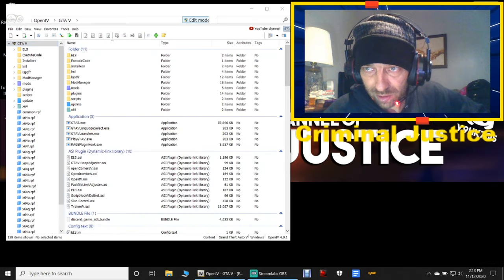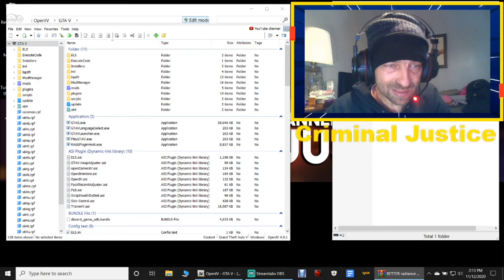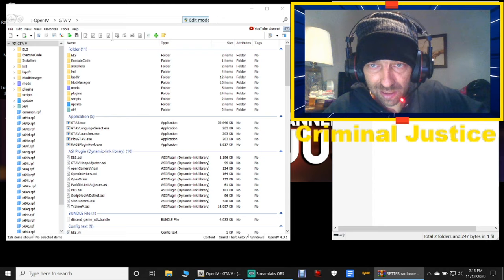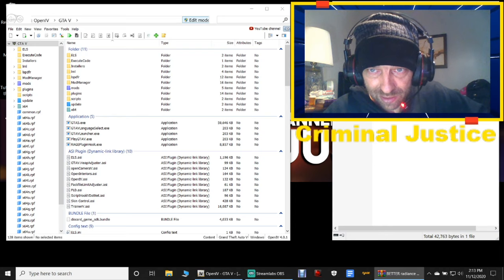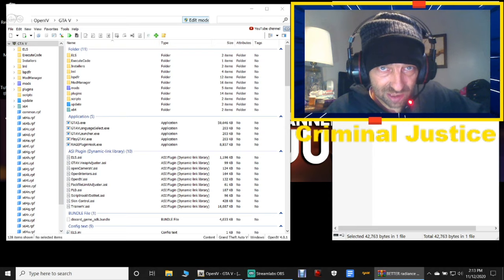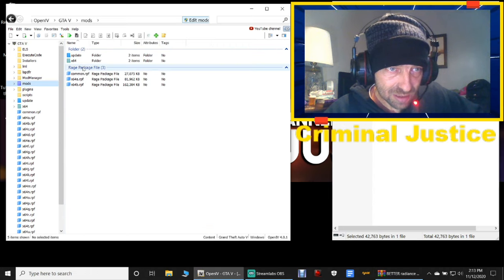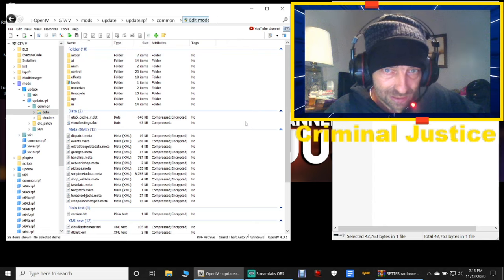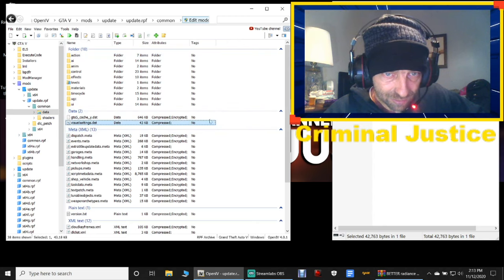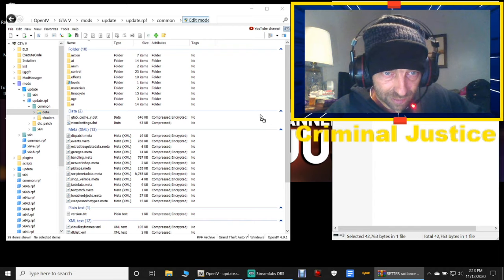Once you have both downloaded, open up Better Radiance. This is just like installing Radiance V — same exact pathway, same exact process. Double-click on Better Radiance, and the one you want is 'Better Radiance Plus Brighter Day Police Lights.' Double-click that. It is a visualsettings.dat file. Go over to your OpenIV, make sure you are in Edit Mode so the bar is blue, navigate to Mods > Update > Update.rpf > Common > Data.